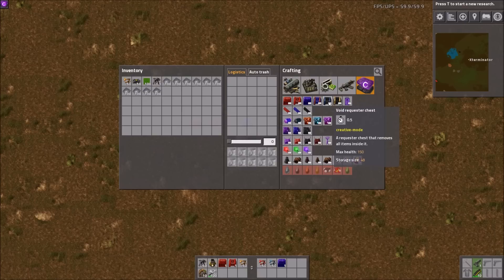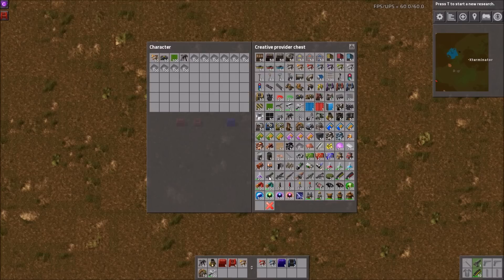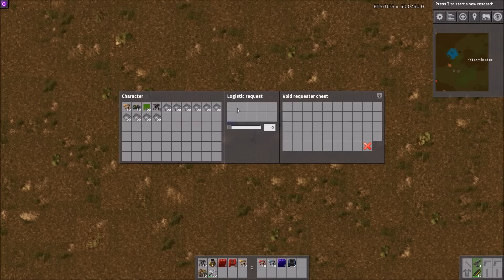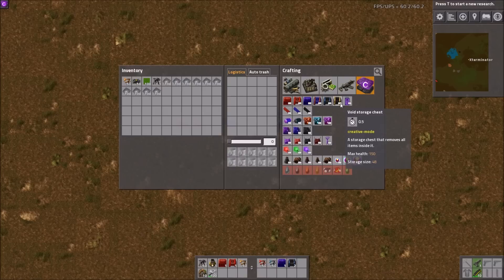We have a void requester chest and a void storage chest. The requester chest is literally just a requester chest but the items just disappear — it's like that void slot in the other chests, but the whole chest works like that. You can pretty much request items and they won't fill up the chest; they'll just be brought here and disappear. So it's kind of an infinite request dump. The void storage chest works the same way — robots bring stuff to storage and it just disappears.